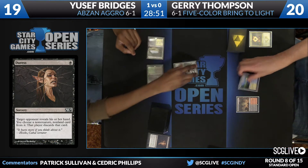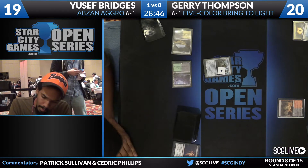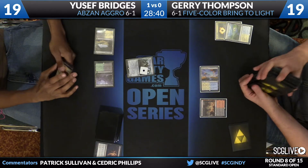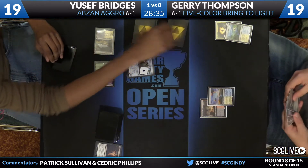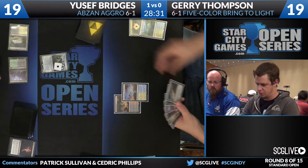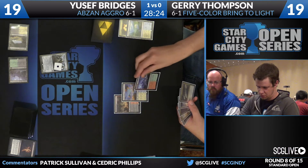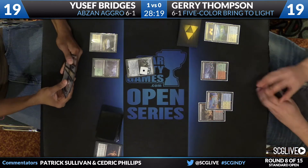Here's Hangerback Walker. Thompson will sacrifice the Flooded Strand and get himself a Prairie Stream, gonna get that mana online. Thompson will also play Radiant Purge. Would it foothills the land? He'll pass the turn back over to Bridges.